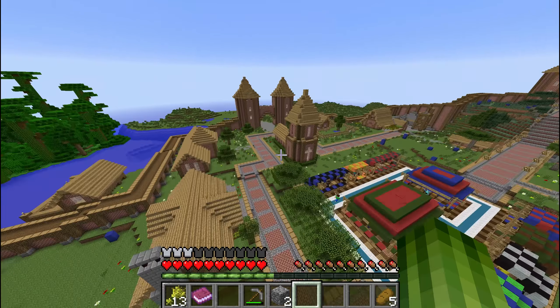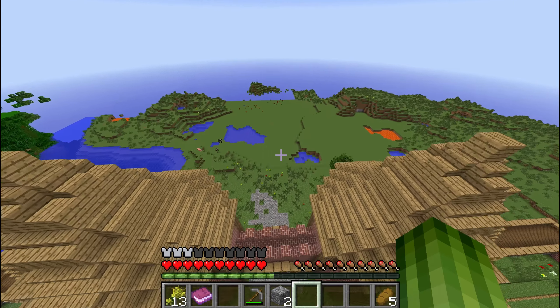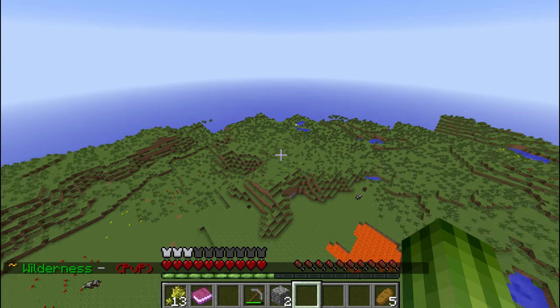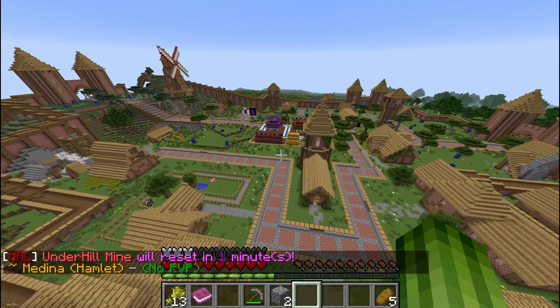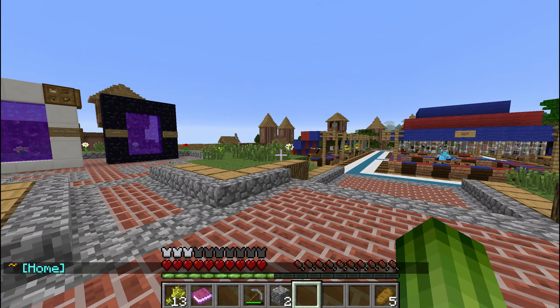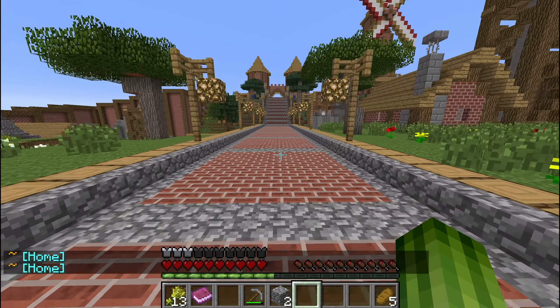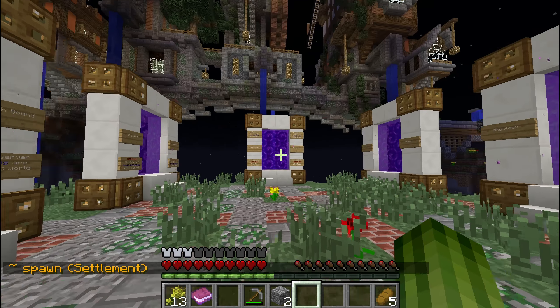The spawn world is a massive continent and uses a custom world generator, so the landscape is more gradual than regular Minecraft, which should make it easier to build and move around in — and it looks really pretty. I generated this world on my own PC and it took about a month and a half to generate the entire world and stitch it together. It's pre-generated and fairly large — I think it's 20,000 by 20,000 blocks or something.